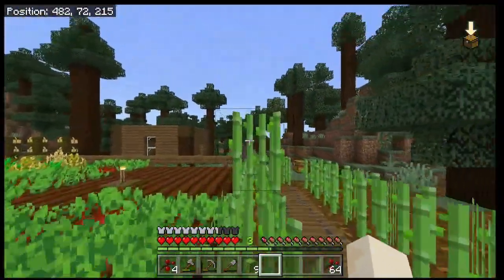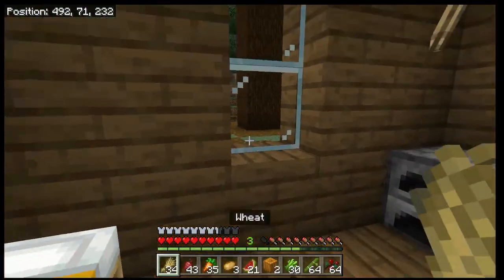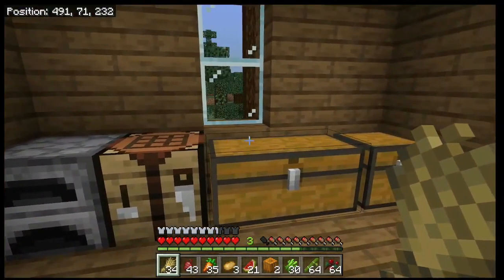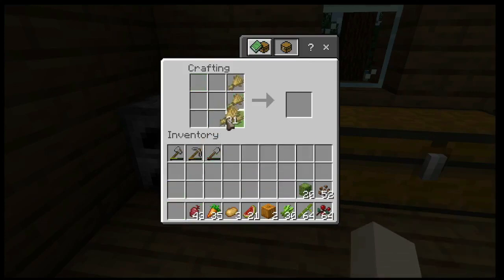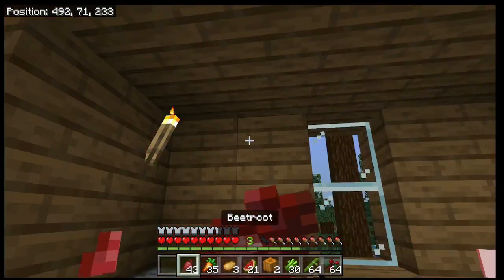Now let's cover what to do with all these crops. Wheat can be used to feed and breed cows and sheep. In the crafting interface, nine wheat in a square makes a hay bale, which can be broken back down. Three wheat in a row makes bread, which is a good food but cannot be broken back down.